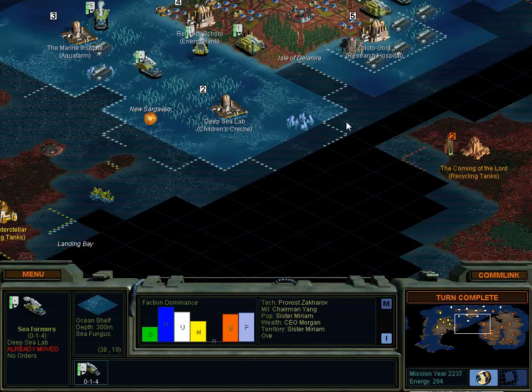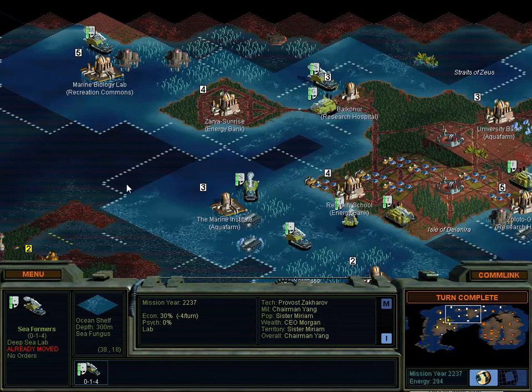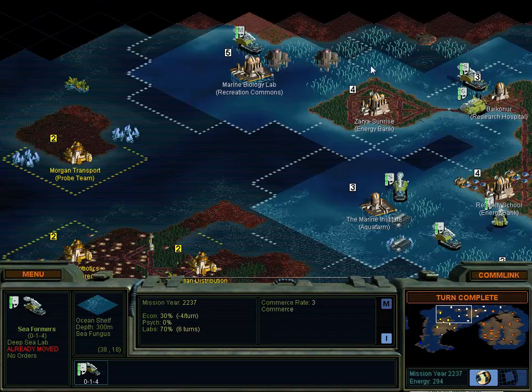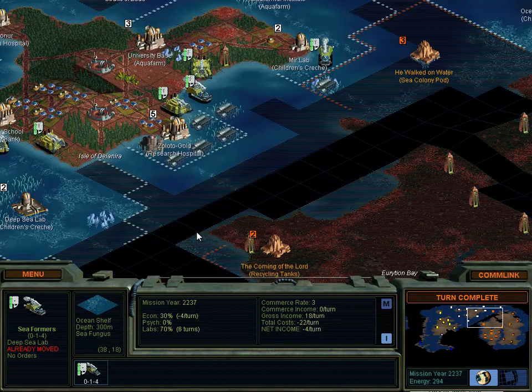Heyo folks, Quill18 here, bringing you another episode of our Let's Play Alpha Centauri. It has been a little while, just took a glance through everything to try to remind myself how things are. A few people pointed out that I had accidentally built a former instead of a seaformer at one of my marine colonies, so I've gone ahead and disbanded that, and we'll see about building an actual seaformer there very soon.